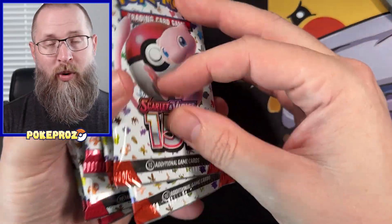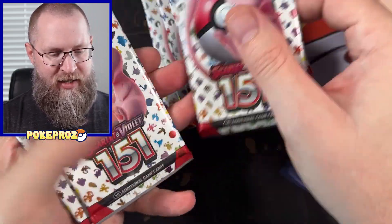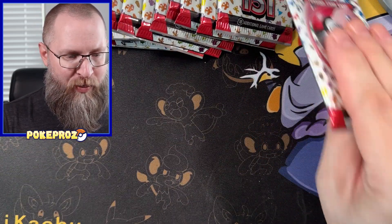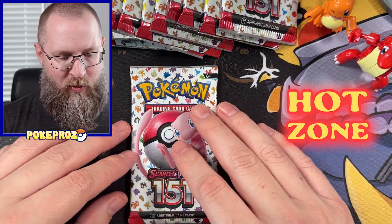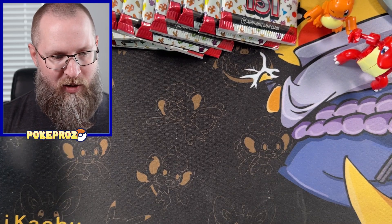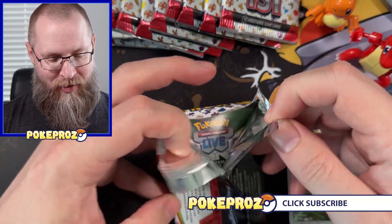And this is what we're really here for — the packs. We have 12 packs to get us kicked off for the opening of 151. I'm going to grab my support — this is the hot zone where we put all the hot cards — and I'm going to throw Snorlax in here to start because he is hot.